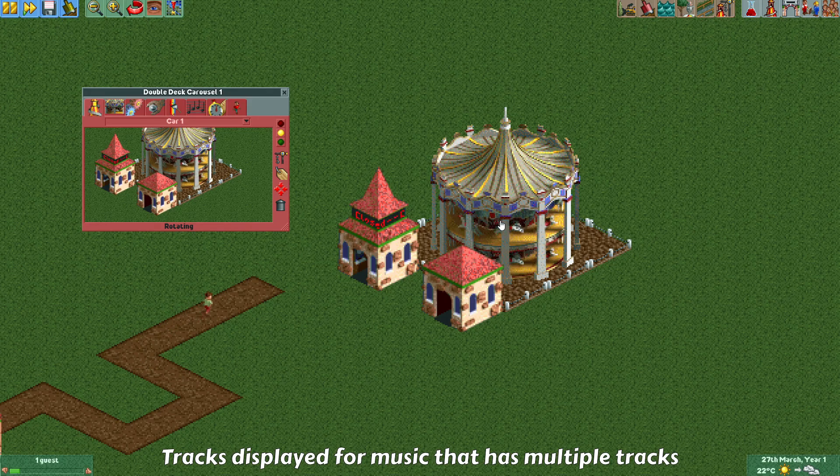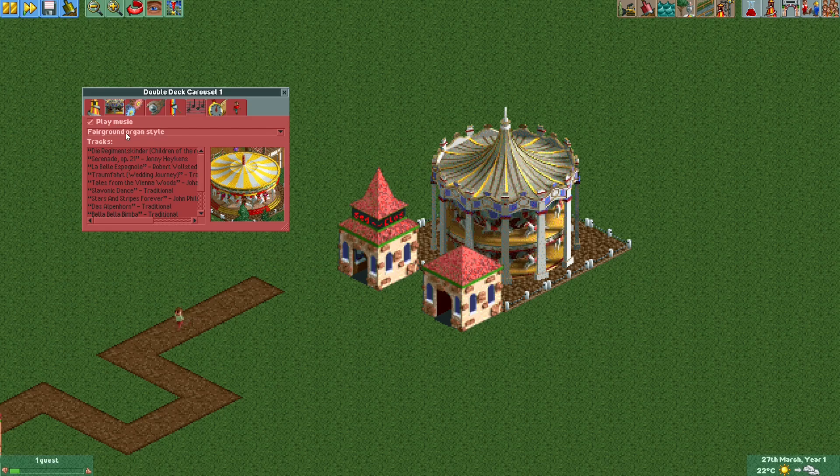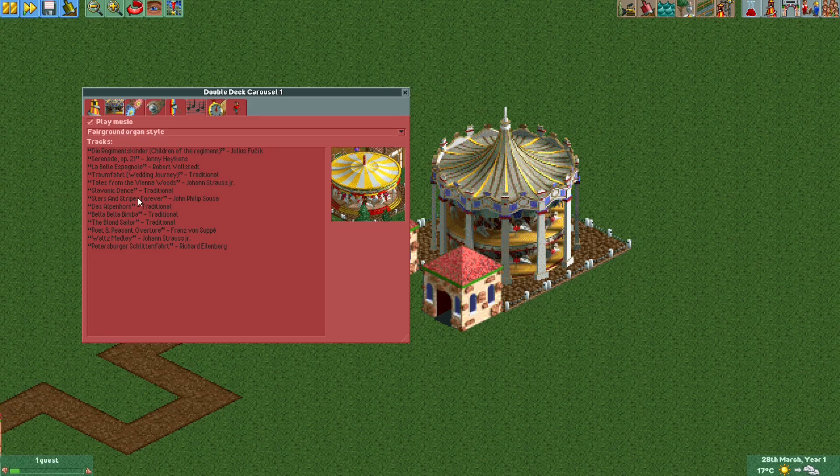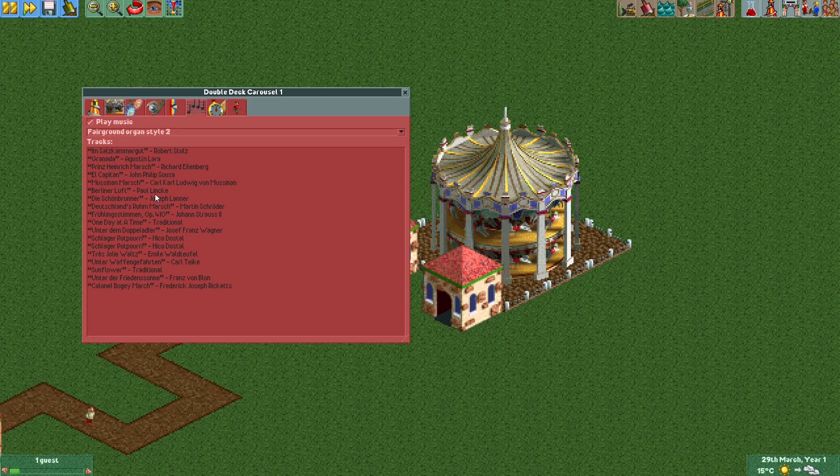Here's another new feature. With the carousel placed, if we go to the music tab, we can select the music it plays. OpenRCT2 has two fairground organ styles the merry-go-round can use, and what's new is that you can now actually see all the tracks it plays while operating. This will show for all music styles that have different tracks to choose from — I think that's a neat little change.